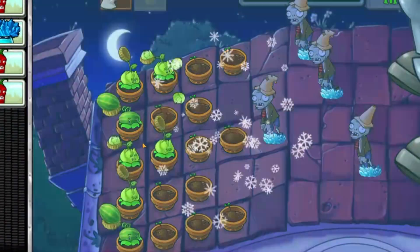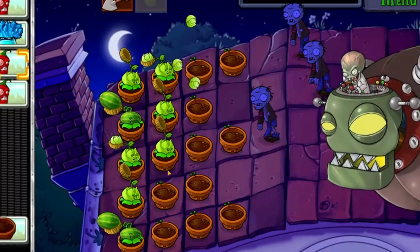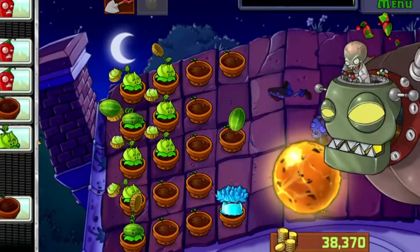Plant more Peashooters in the first and second rows until you have a full column. Wave 4. Plant a row of Magnet-shrooms in the third row to attract the Magnethead Zombies. Plant more Peashooters in the first and second rows until you have a full column.